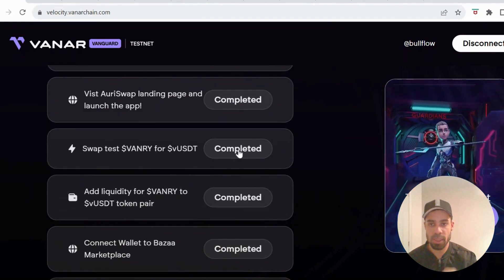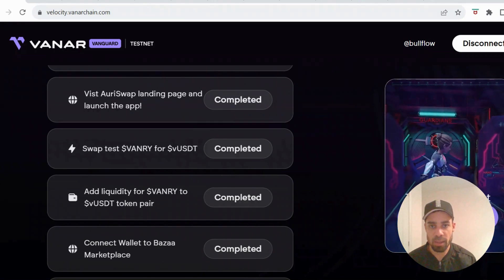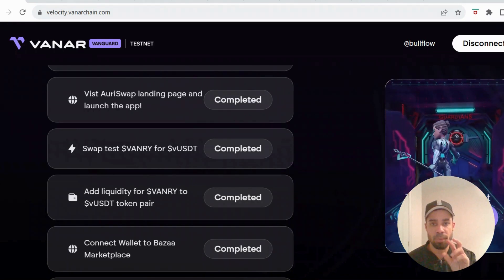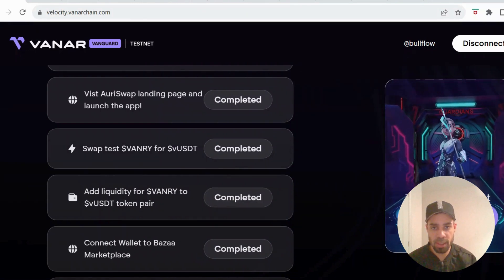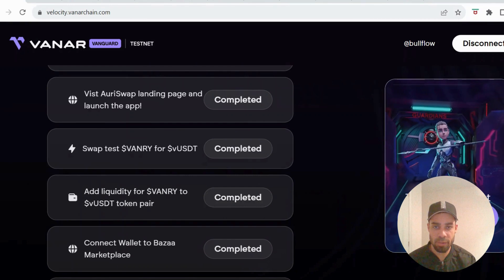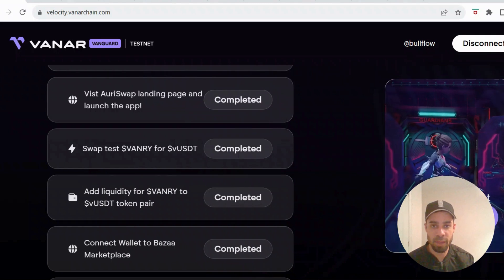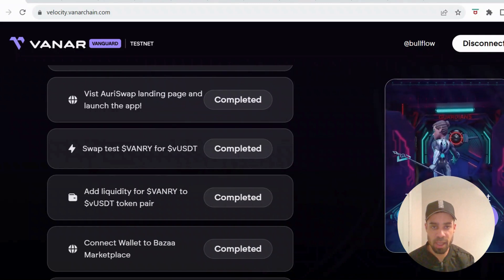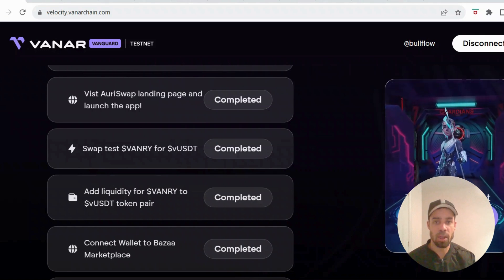You need 15 Vanar tokens in your wallet to be able to do these two tasks. They're now giving out five tokens per request and you can do it every six hours, so do that three times and you'll have enough. You may get more than enough in one go — I did it three times and ended up with like 50, so it might be bugging out at the moment.